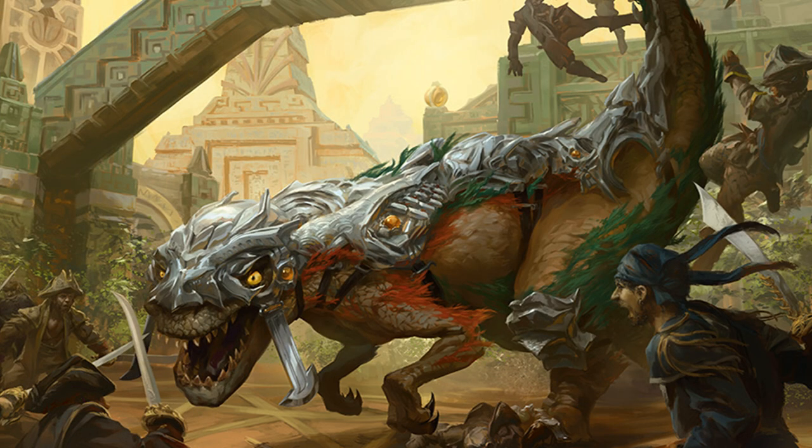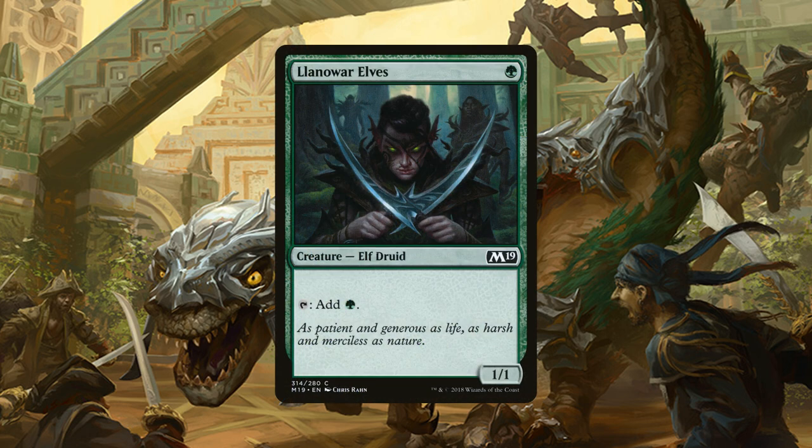Let's take a look at the creatures that make up our Hexproof deck. We have 4 copies of Llanowar Elves, a 1/1 elf for 1 green mana that you can tap to add 1 green mana to your mana pool. These guys are here simply to help us get everything else out.